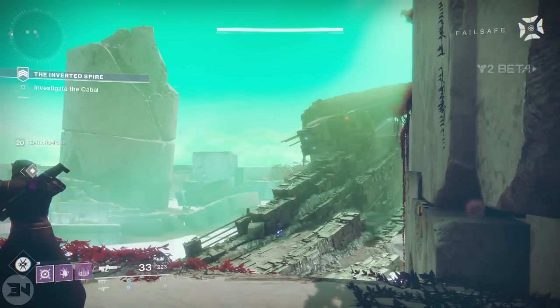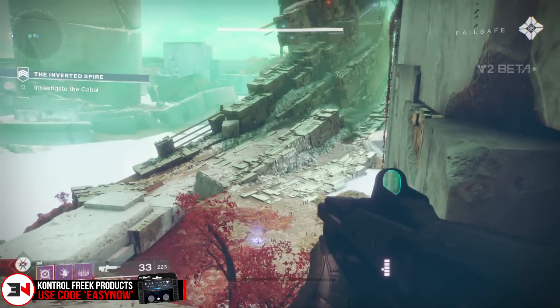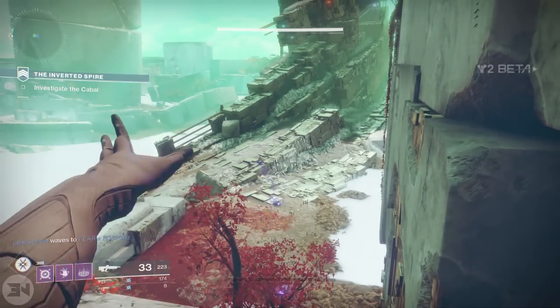The Voidwalker Warlock has a new ability on its skill perk called Chaos Accelerant, where you hold RB to draw power from your super to overcharge your grenade — so you hold RB and it makes your grenade more powerful.